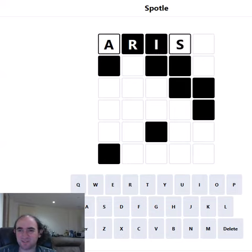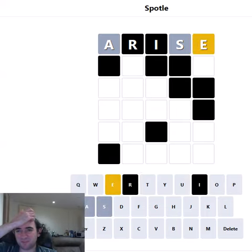So I can try something like Arise, but only the A, S and E are going to give me any information. I'm starting with those three letters because they're really common letters. But only the E is in the word. I suppose it could have been worse. But the R and the I — we don't get any information about those. They might be in the word, they might not be. We just don't know.